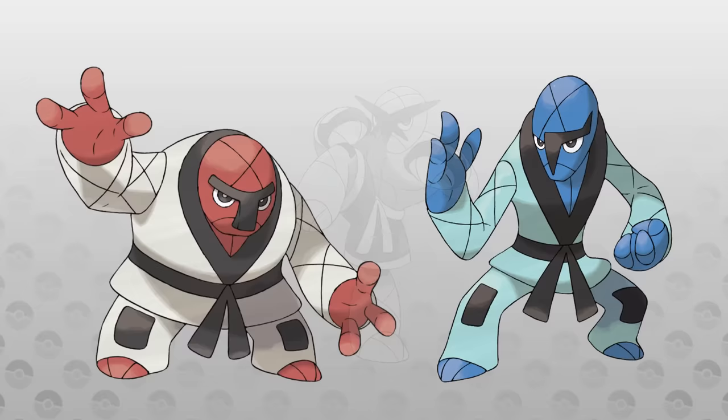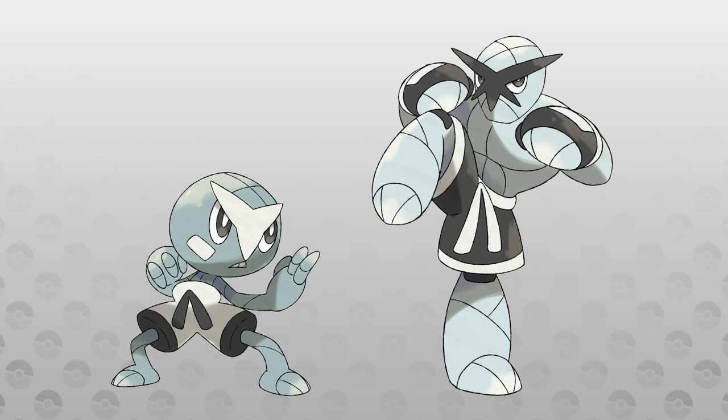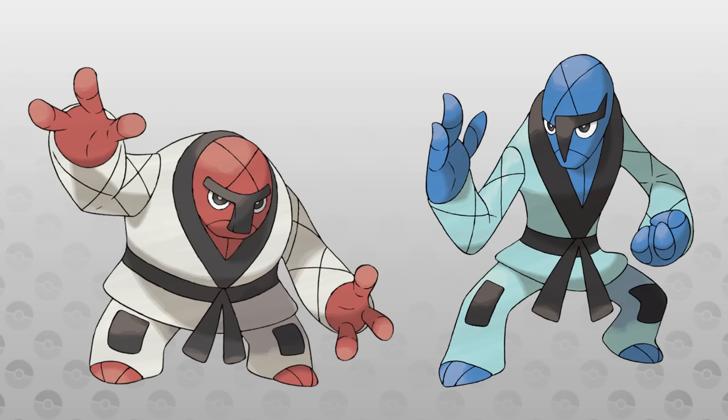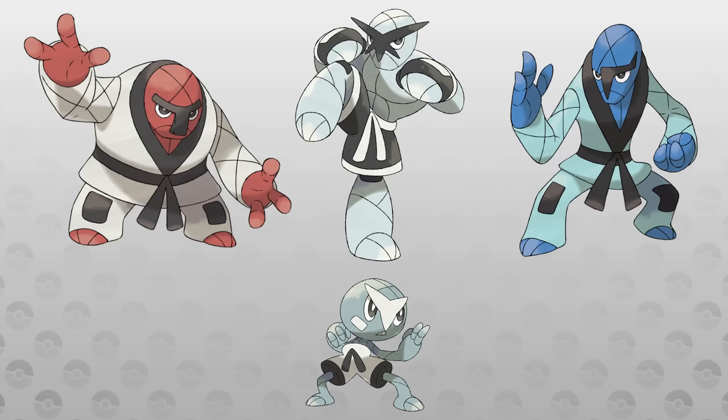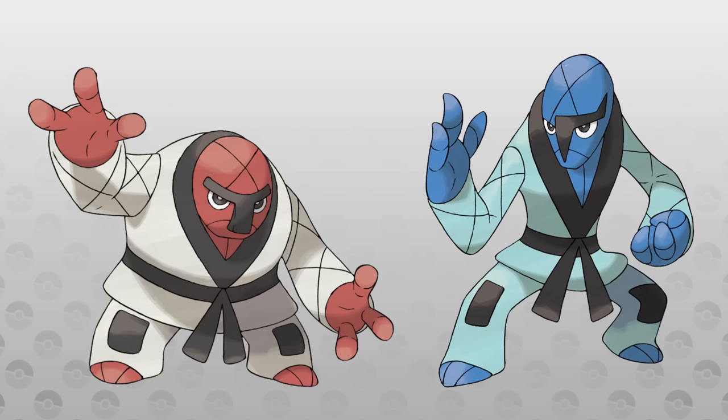Speaking of those other mons, here is Genos Sock and Genos Throw: electric fighting and fire fighting. Like I said when I introduced Chop and Kick, I always felt that Sock and Throw deserved a bit more love. So on top of already giving them Tyrogue and Hitmontop equivalents, I also gave them new forms. I know that may seem like a lot, but they deserve it — look at these kings.